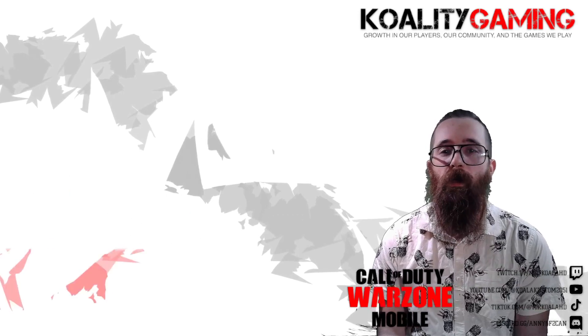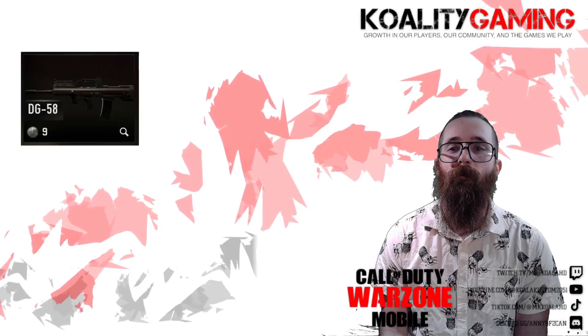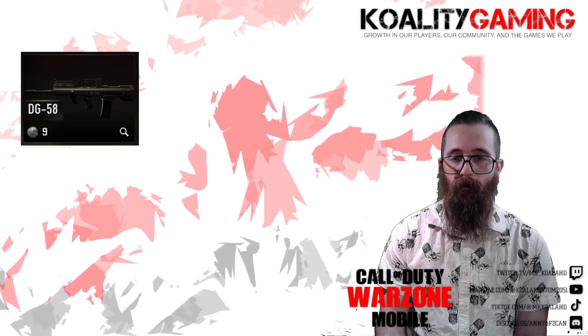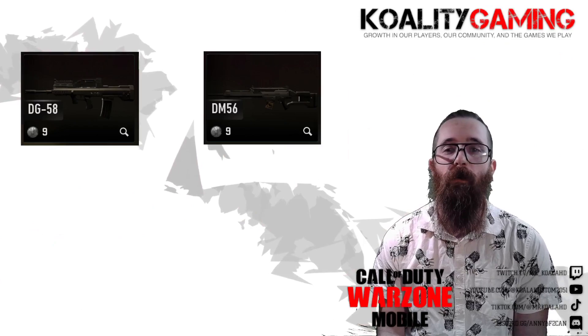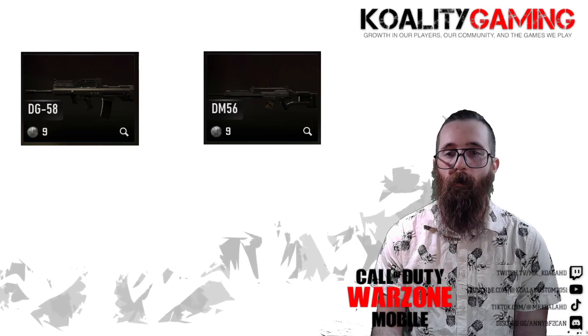First, I'm going to pick two guns. The first is the DG 58 — this is a very solid AR and is strong in the early Season One meta. The second is going to be the DM 56, and although there are some better options, this is a very good marksman rifle coming out of the new store.